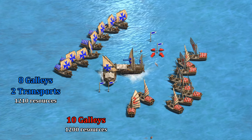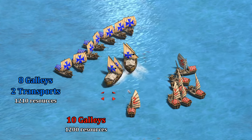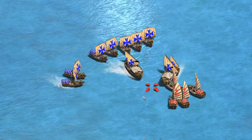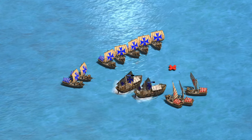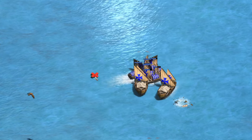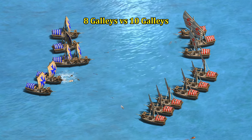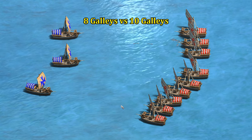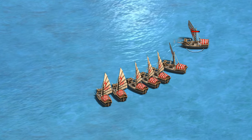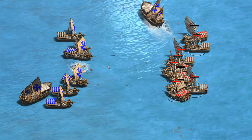Scaling up to eight galleys plus two transports against ten galleys, you're more likely to see the red player patrol, meaning their units attack whatever is closest. It is quite a bit of micro to keep the transport ships engaged in the fight, but as long as you're able to keep the enemy galleys' attention, the transports are making up for blue's disadvantage in firepower. Without the transport ships, red very easily snowballs the same fight — ten versus eight — with at least half their HP left.